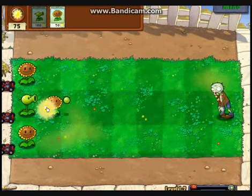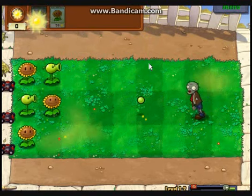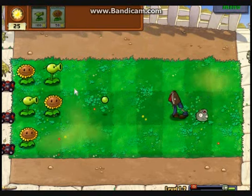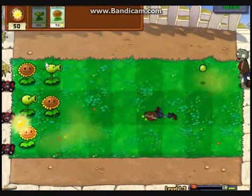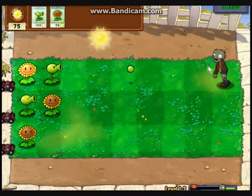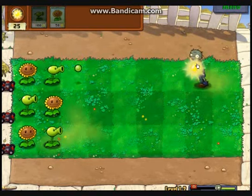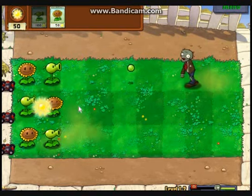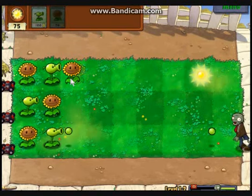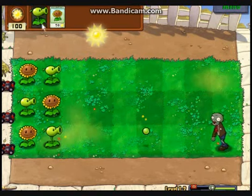The zombies started in the middle column. There are three rows, which means triple the zombies. As heads start flying and arms start rolling, we begin the attack — or rather the defense. I am setting up my plants in a checkerboard pattern to make sure we get maximum efficiency out of the attack.